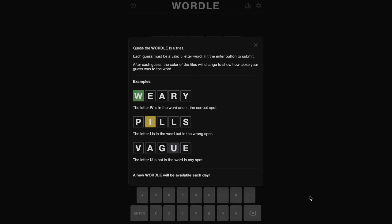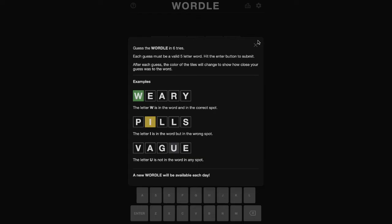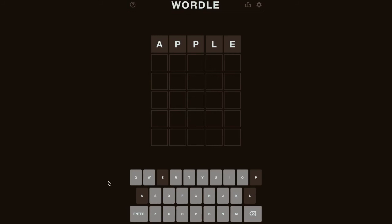I'm pretty bad at the game, so this should be fun. All righty, let's get started. I will pick apple — random word. It's got some vowels in it, so let's try it. Got it all wrong.